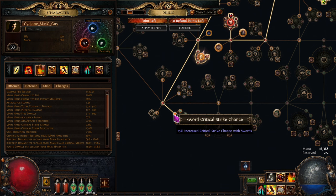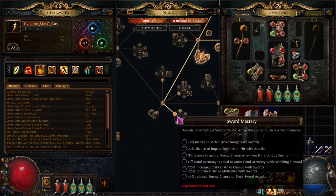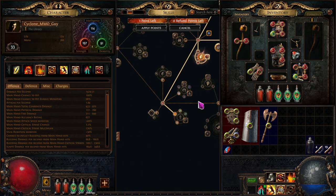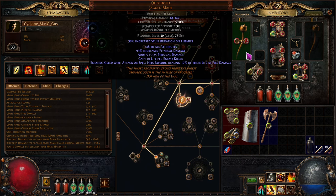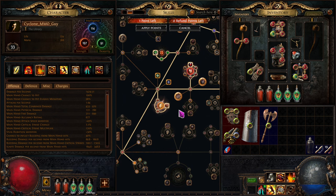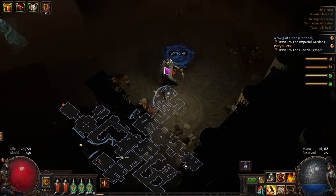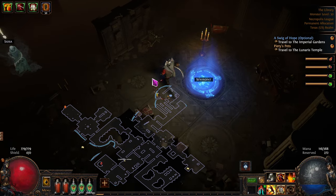Sorry about that mistake - I thought for sure I had a sword but it's a mace. That's okay, we're going to hold onto this skill point for a second and figure it out. Here's the Library area - this is where you meet Siosa.